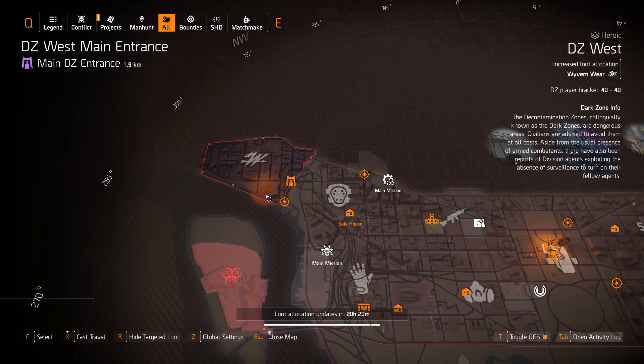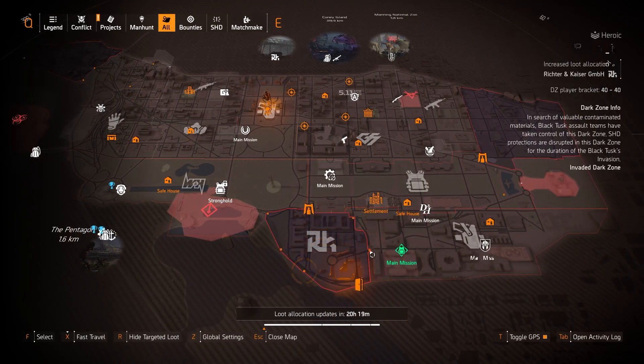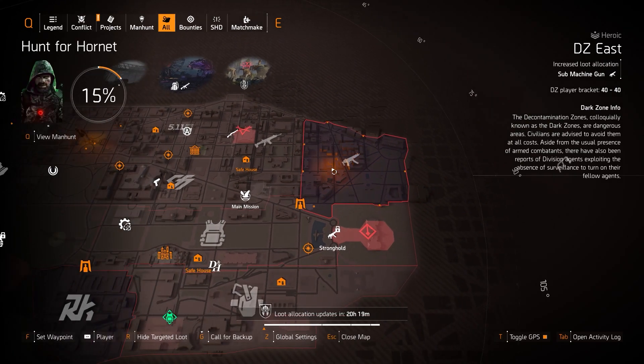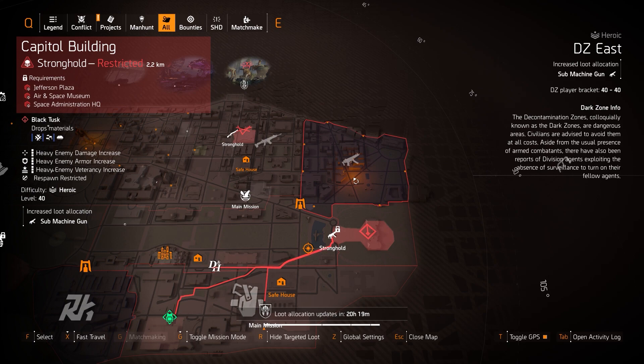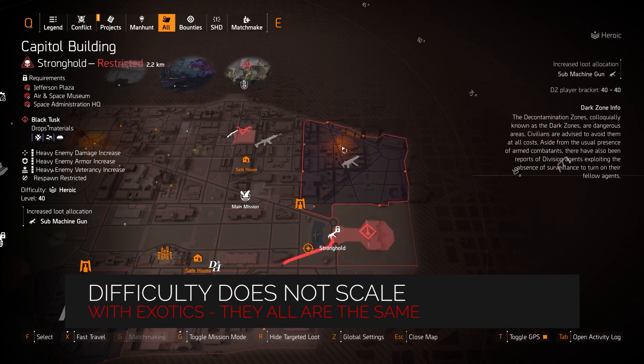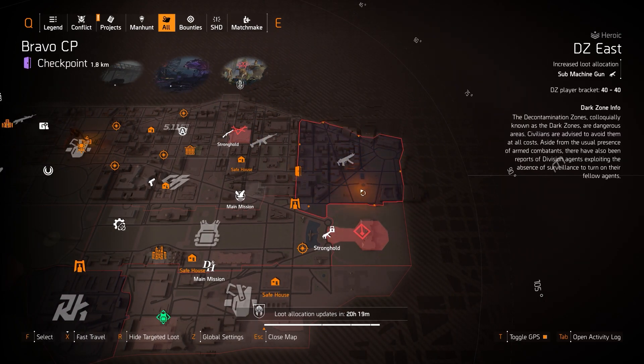For the actual DZ targeted loot: DZ West has Wyvern Wear, so you can get the Claws Out holster — remember it gives you 500 melee damage and 10 pistol damage. DZ South has Richter and Kaiser, nothing DZ-exclusive there. DZ East has submachine guns, so you can get the Apartment — which has Perfectly Measured on it — the Lady Death, and also refarm for the Chatterbox. The Lady Death drops pretty fast in the DZ; difficulty doesn't matter since it doesn't scale with exotic, so even story mode can give a god roll.